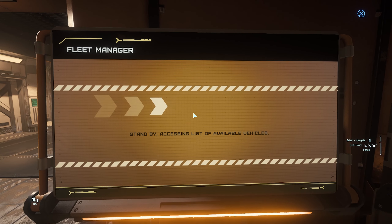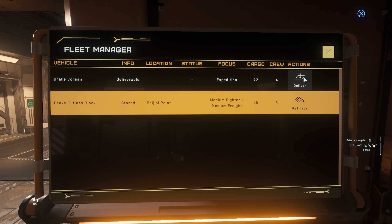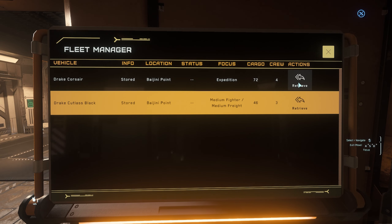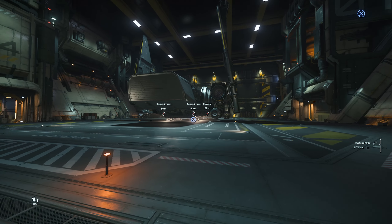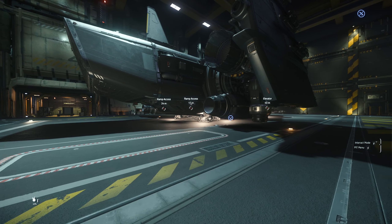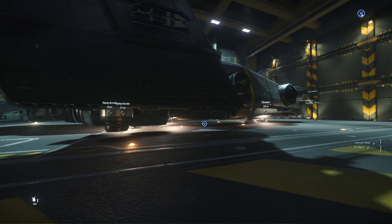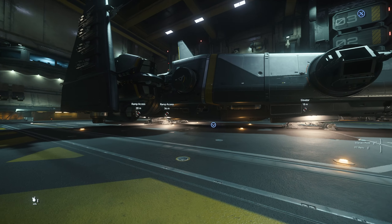Let's check out this Drake ship — I have no idea what it looks like. Let's retrieve it — number seven. Oh wow, this thing is huge compared to my Cutlass. I don't think I've ever been in one of these. Wow, look at it.